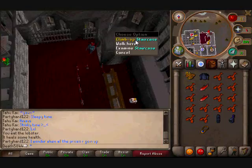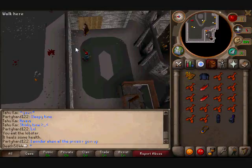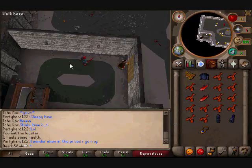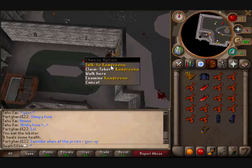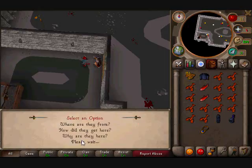So once you've got those, go up the staircase and go up again to the top floor, and you'll come up here. Now, the guys in here are level 56 cyclopses and 72-level cyclopses, I believe. So what you want to do is you want to talk to her. Just talk to her, and then you can just say bye. And then you want to open the door.